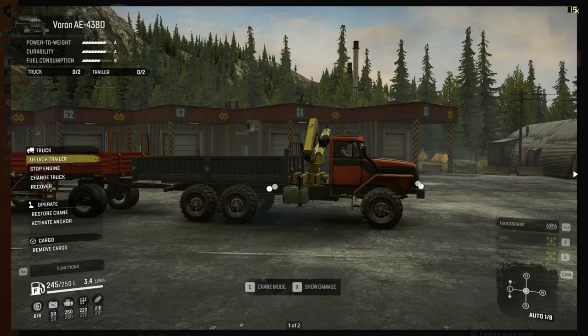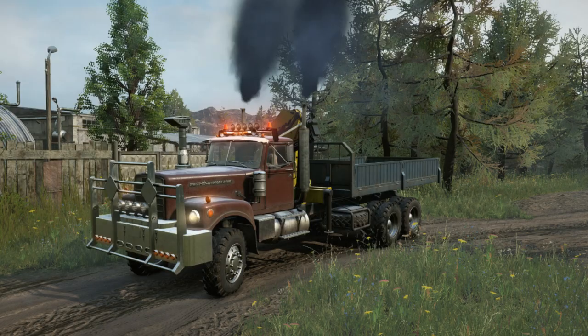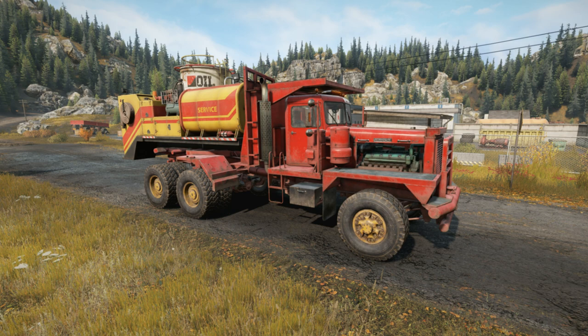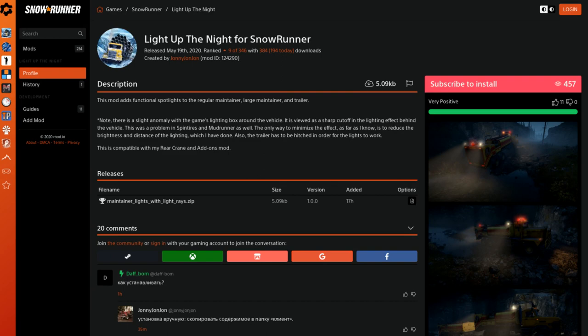Then we have the WS4964 White Tuning by Black Dritz: higher suspension, 50-inch tyres, six and eight-speed off-road and racing gearbox, and added bumpers. After that, Rear Crane and New Vehicle Add-ons by Johnny John John adds a few extra bits. And Light Up the Night, also by Johnny John John, adds functional spotlights on the maintenance frame add-ons for three vehicles.